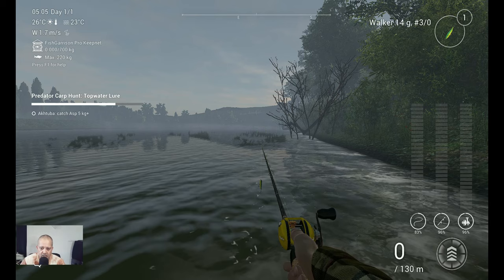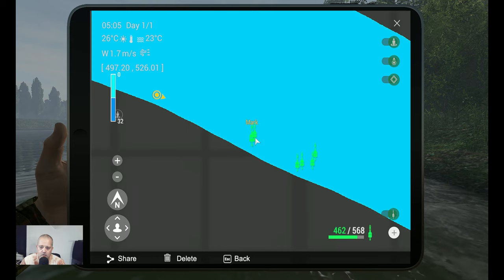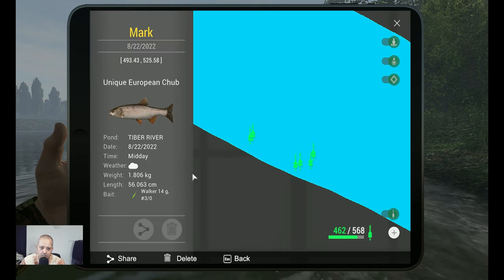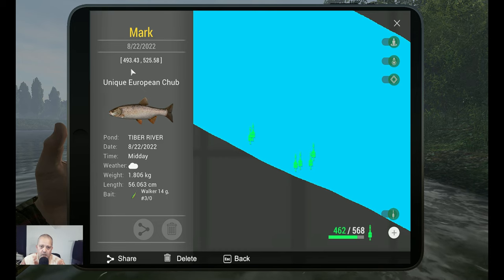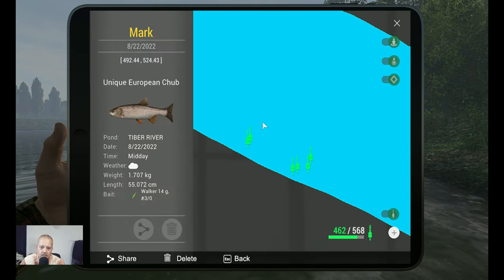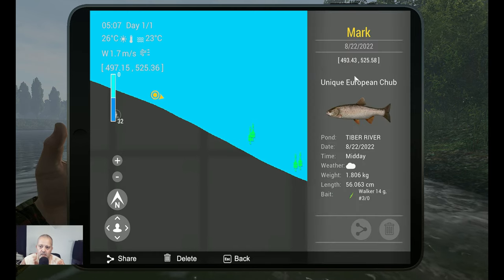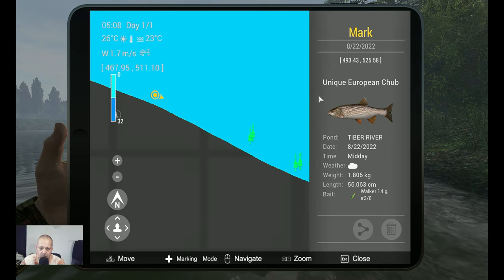Welcome back — you saw me catching that fish. Here we go, we got two markers. This is a Unique European Chub caught at midday, it was a little cloudy, with the Walker. Coordinates: 493.43 at 525.58 — that's one marker. The other one is also a Unique, also midday — 493 at 525. Now you've got the markers. What time did I catch them?